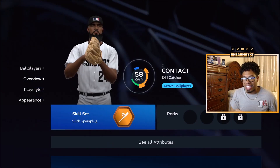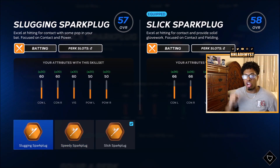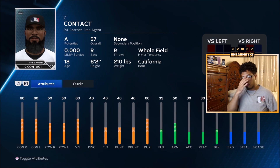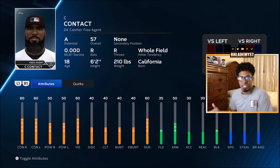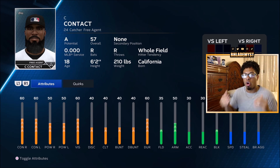The best archetype for contact is going to be the Slugging Spark Plug. The base attributes are pretty good: you start off with 60 contact versus right and left, 50 power versus right and left, and 40 clutch. Clutch is important because whenever there are runners in scoring position, your clutch becomes your new contact — it doesn't go based off a hitter's contact versus left or right. So it's important to get equipment or perks that increase your clutch.